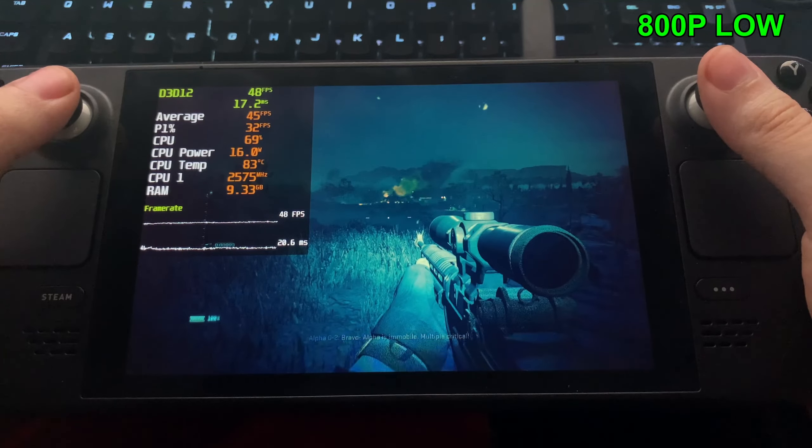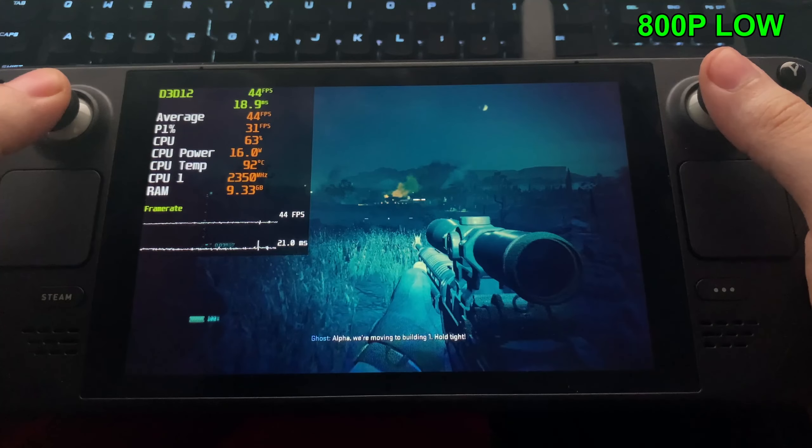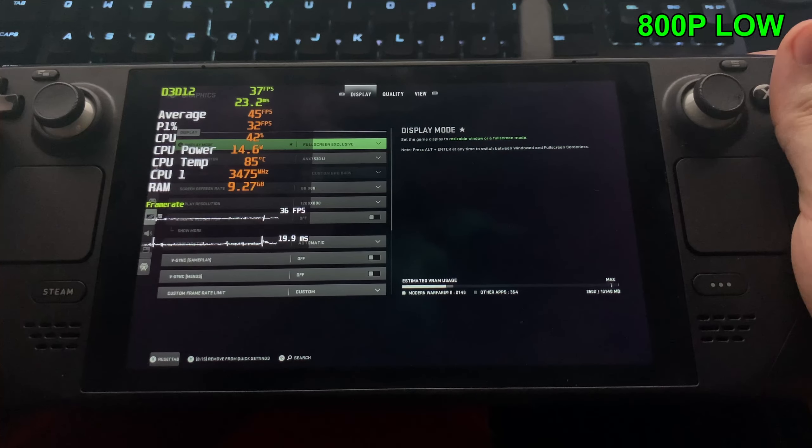The overlay is a bit limited on Windows for the Steam Deck — we only get a couple of options, so we can't really see what the GPU is doing, which is kind of unfortunate. But I'm going to go ahead and enable FSR, and we should see hopefully a decent jump in performance.